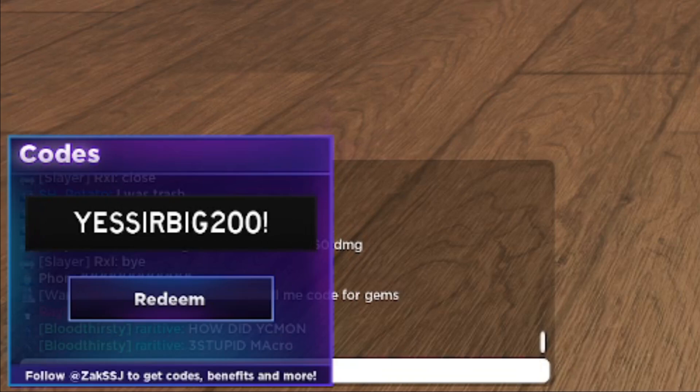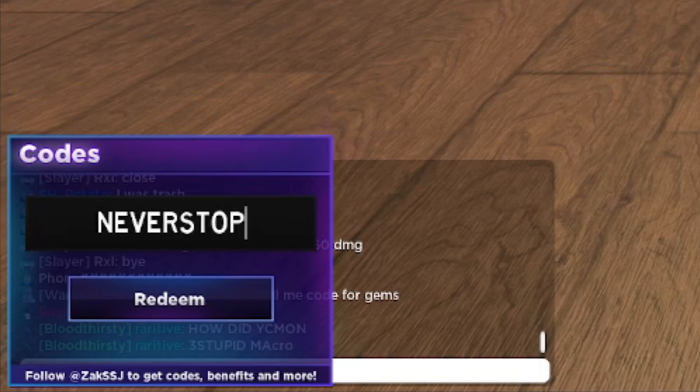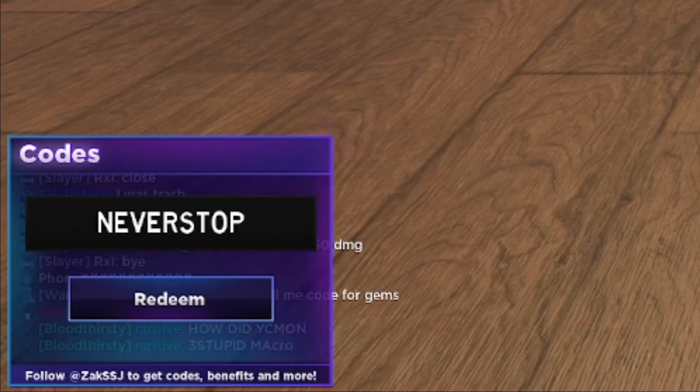Next working code is NEVER STOP. This code is going to give you 250 gems. All uppercase — make sure you type the code the same exact way. Let's go ahead and redeem it. Successfully redeemed code — NEVER STOP is active, go ahead and redeem this code for yourself.